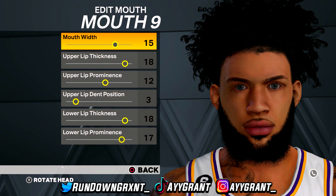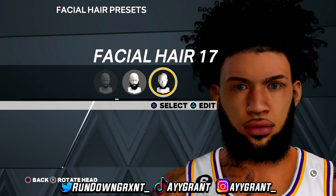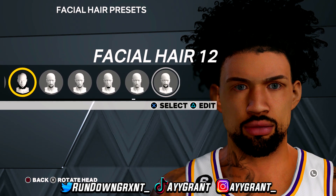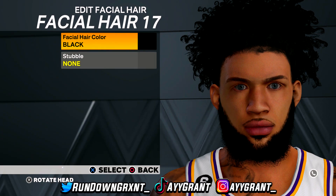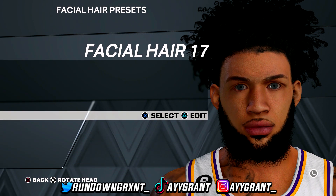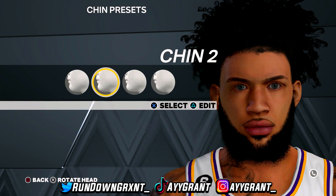Next is facial hair. Have facial hair on 17 — you could try 11, but I'd rather have the LeBron beard, so go with 17. Set the facial hair color to black, and set stubble to none.